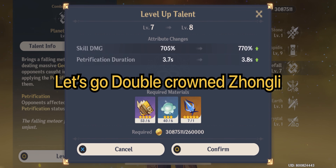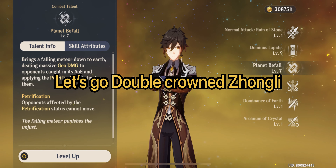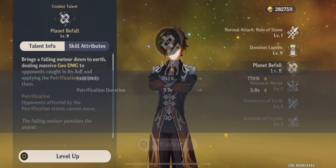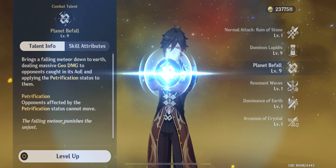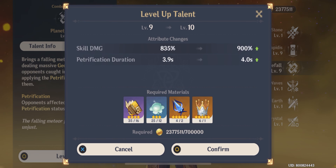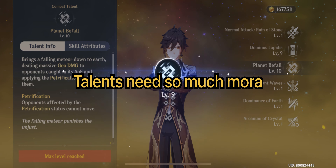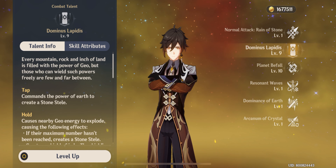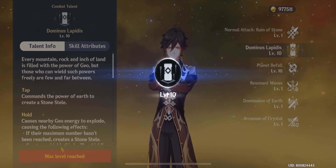Let's check this out — Level 8, 770 damage. Level 9, now it's 835 damage. Level 10, maximum — first crown, 900 damage. Now let's go for the elemental skill.